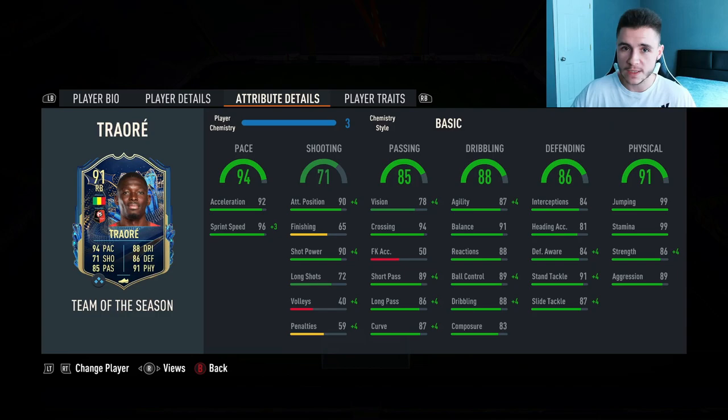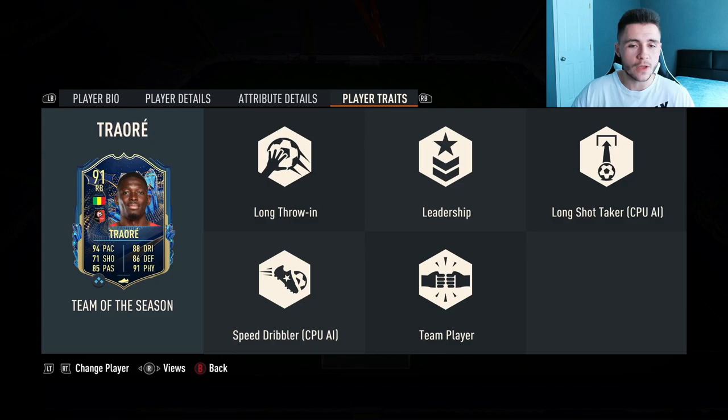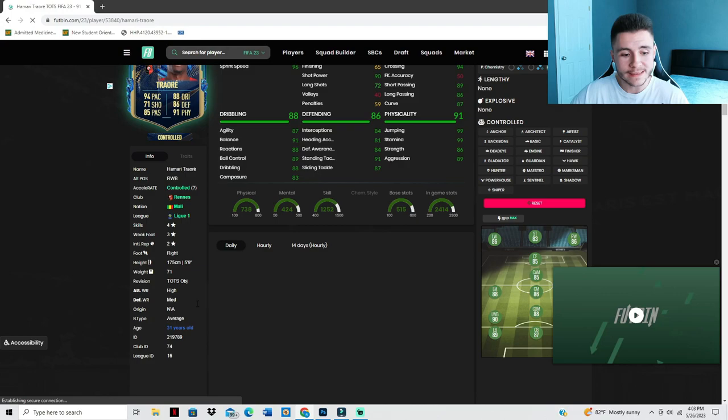And then last but not least, one of the stats where the card is really going to excel the most — his 91 physical. He does have 99 jumping with 99 stamina, 86 strength, and 89 aggression. If we go ahead and look at his player traits, we do see a lot of added bonuses to the card, which is always great to see. He does have the long throw-in, leadership, long shot taker, speed dribbler, and also team player traits.